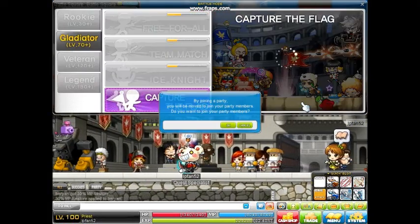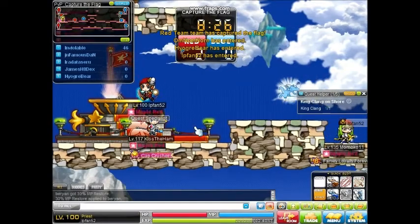This is MapleStory Capture the Flag. Basically, how you want to do this in MapleStory — you want to go into the PvP area and select Capture the Flag.